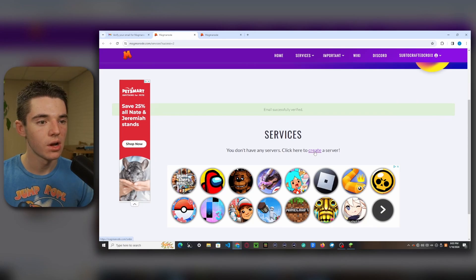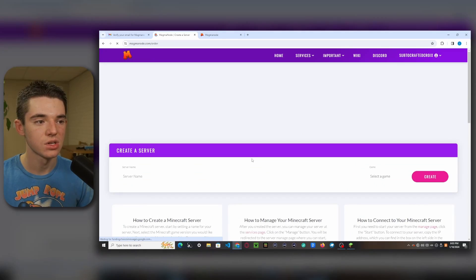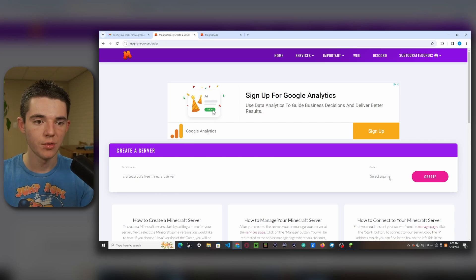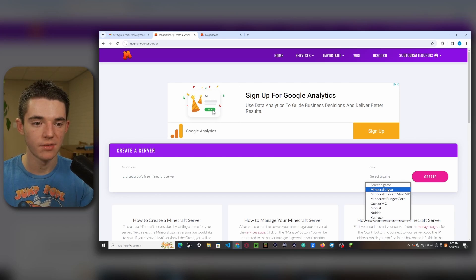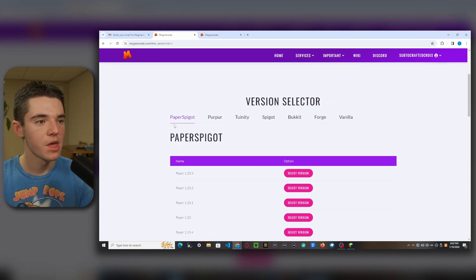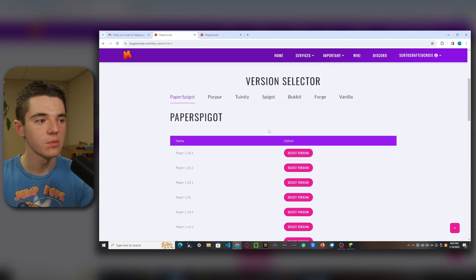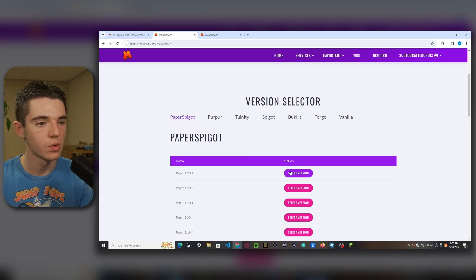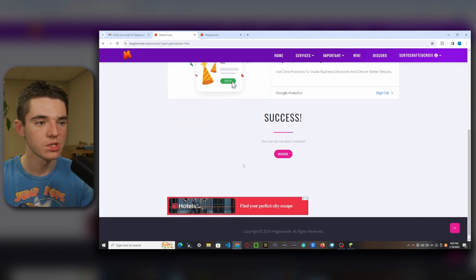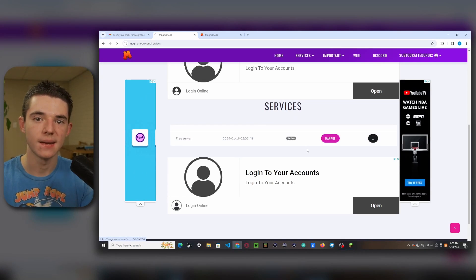Now we can click on this to create a server. Put whatever you want for your server name, then select our game — we'll go with Minecraft Java, though you can select any of the other ones. Minecraft Java is probably the best one to use for now. We'll go with Paper 1.20.4. Our server has been created, so we can click on Manage, and then click Manage again.